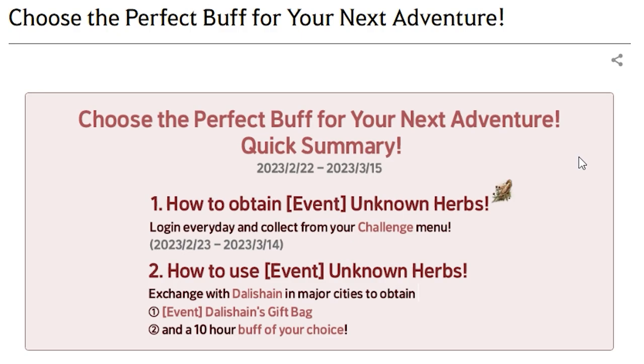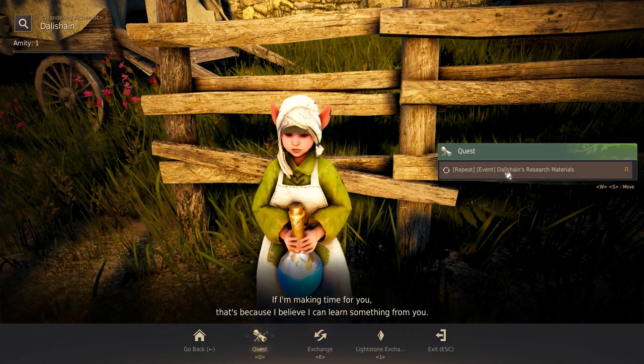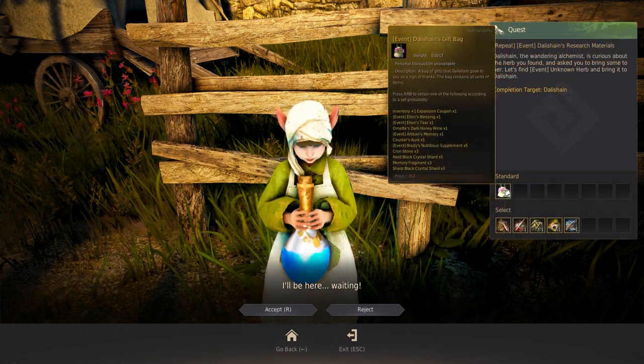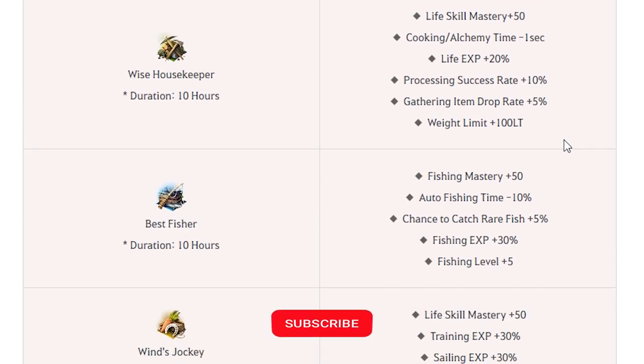Starting February 23rd to March 15th, Lars Buffs are back with the Unknown Herbs. These can be obtained through the Daily Login and turned in to Dalashin at any major city for a gift bag and your choice of whichever buff you want. These buffs are the same as the prior Lars Buff and will last 10 hours. The Unknown Herbs can also be sold for 500,000 silver after the February 28th update.